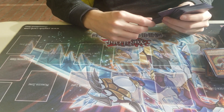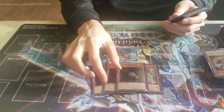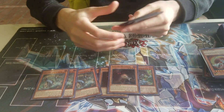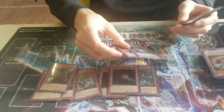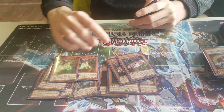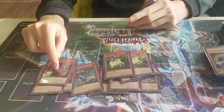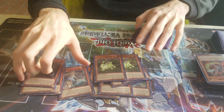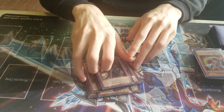And then for the Dangers: 1 Bigfoot, 3 Mothman, 3 Nessie, 1 Chupacabra, 2 Snake, and 2 Jackalow. I would've played 3 of these but I didn't have them, so I played the Bigfoot and the Chupacabra instead, since Chupacabra is also just another monster that you can summon. 3 Nessie and 3 Mothman because it gets stuff in the grave and triggers the other Dangers.